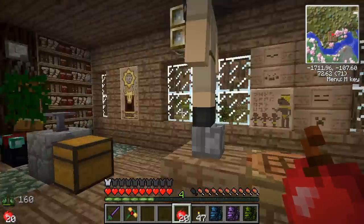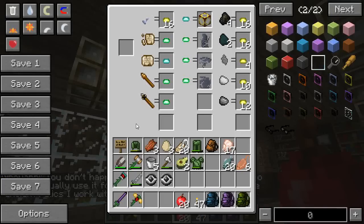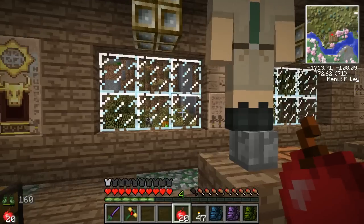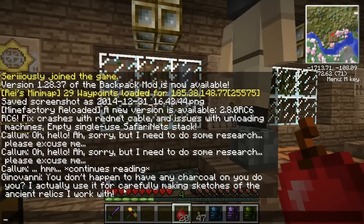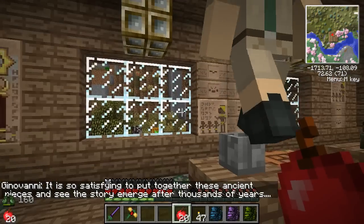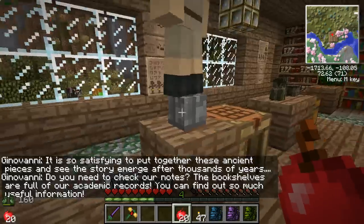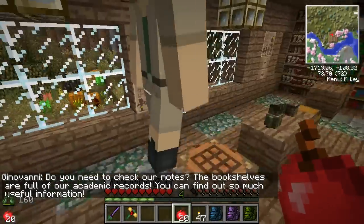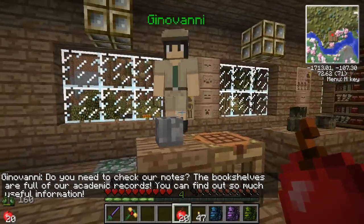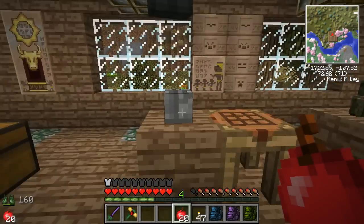So where'd Giovanni go? He's dancing on top of the relics — really, Giovanni! Giovanni is in charge of looking at the actual physical ancient relics here in the Relic Ruins Research Center. If you come and speak with him, he'll tell you: 'You don't happen to have any charcoal on you? I actually use it for carefully making sketches of the ancient relics I work with.' He says: 'It is so satisfying to put together these ancient pieces and see the story emerge after thousands of years.' He really loves his job, even though he's dancing on top of a very old ancient vase.